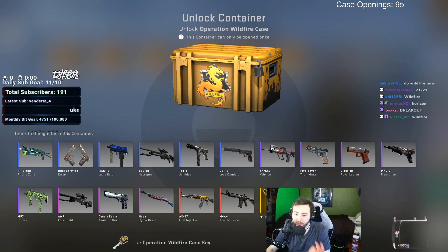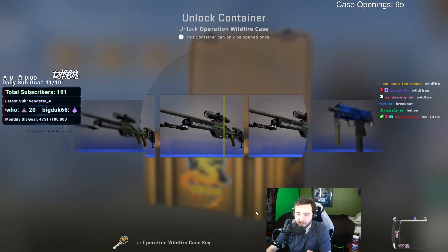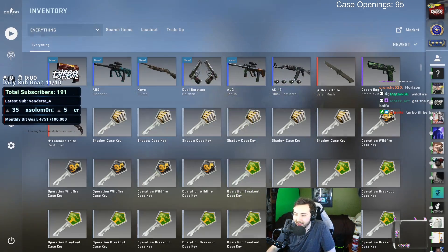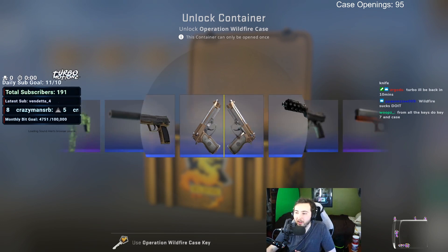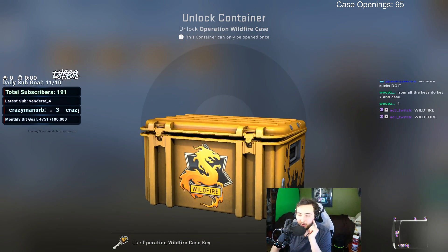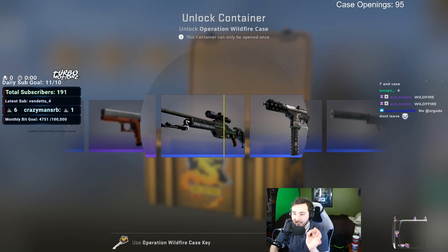We'll do the Wildfire cases next. There's obviously the Fuel Injector, the Bowie Knife, and then there's the Knifeimation Dragon — those would be pretty cool. The Nova Hyper Beast would be kind of cool too. Obviously we're hoping for a knife because that's the only way we're even going to come close to making profit. Throughout this entire case opening we have about a one-in-three chance to unbox a single knife, so there's a 66 percent chance we're not going to get one. Mathematically, statistically speaking.